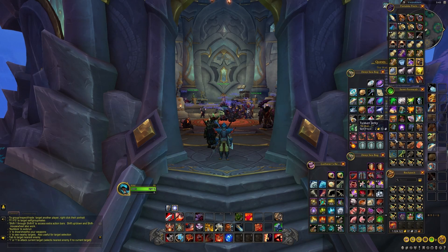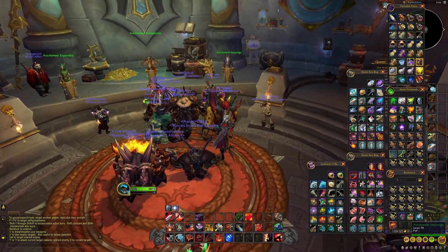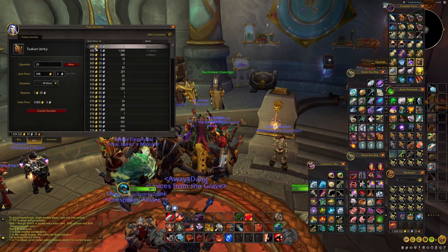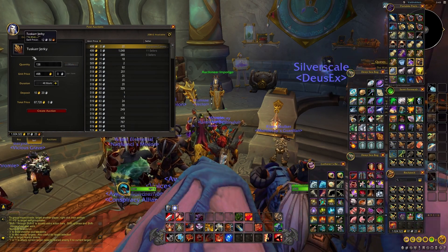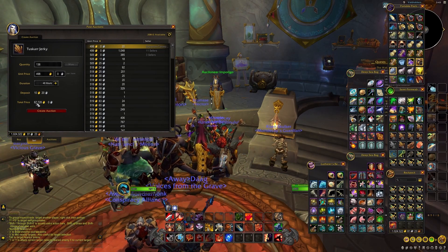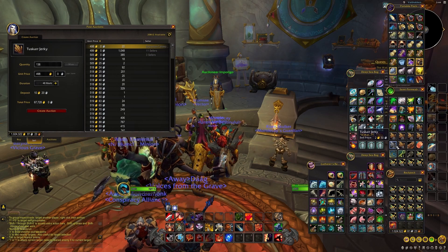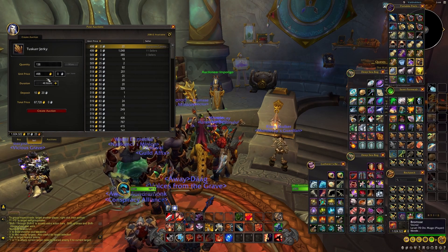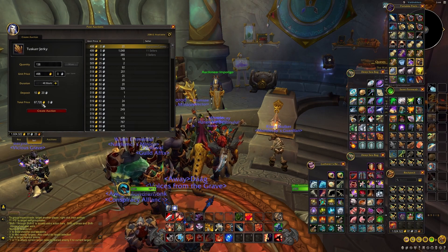Now, we're talking about Tuskar Jerky. Tuskar Jerky right now on the auction house — let me show you how much it costs per piece. We're going to sell this, and as you can see it's around 500 each. That's a lot of gold. I farmed 136 of them, which is around 68k gold. That's very good — I farmed these in around 1 hour and 20 minutes, and if I farmed for 2 hours I believe it would have been around 200, which could easily be 100k gold.